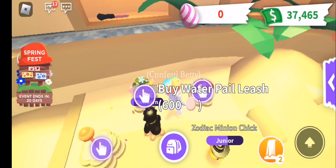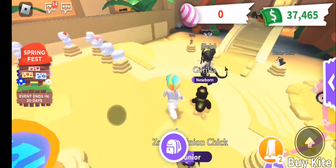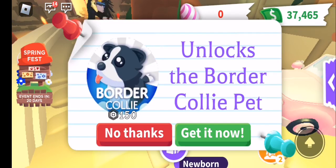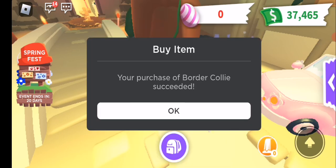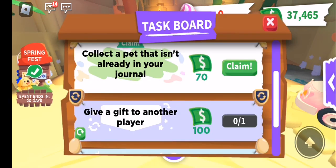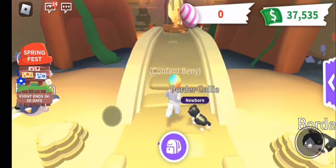A honey dipper is not cheap, but you can get a water pail pretty cheap and a mushroom flying disc. I think the only thing I can get right now is the border collie, so I'm going to get him. I can unlock him — there we go, one border collie! I can claim that — there's a cutie. Okay, come along Mr. Border Collie.